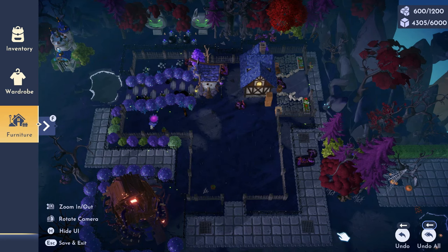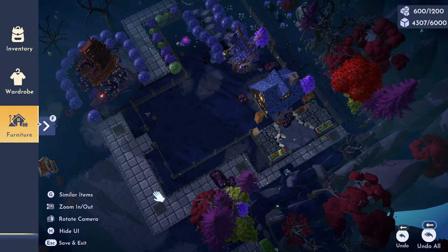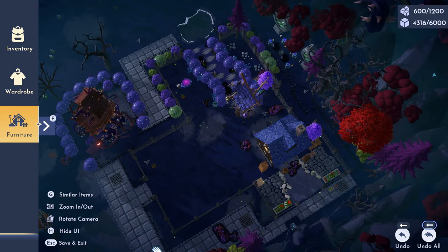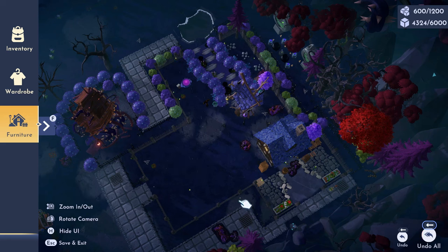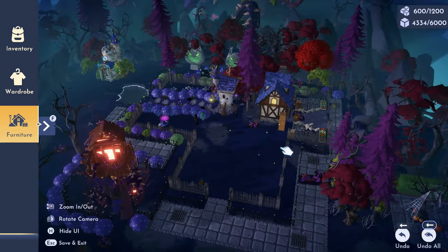I was very unsure of where I wanted to go. I still have so much of that area that needs to be built out. I wanted more of a Halloween spooky vibe, and I still cannot figure out what I want to do, but this is what I came up with for the witch cottage — and I absolutely love it. I hope you guys love it as much as I do.